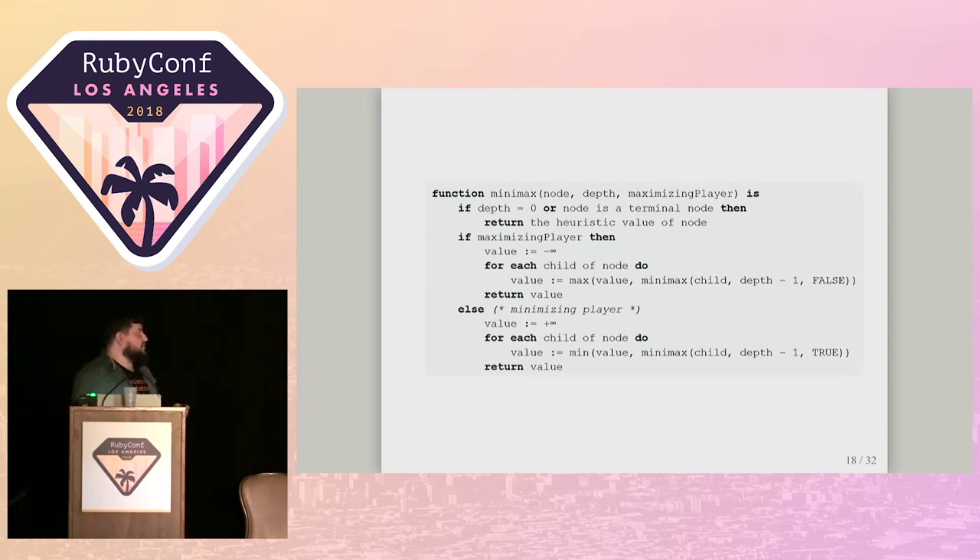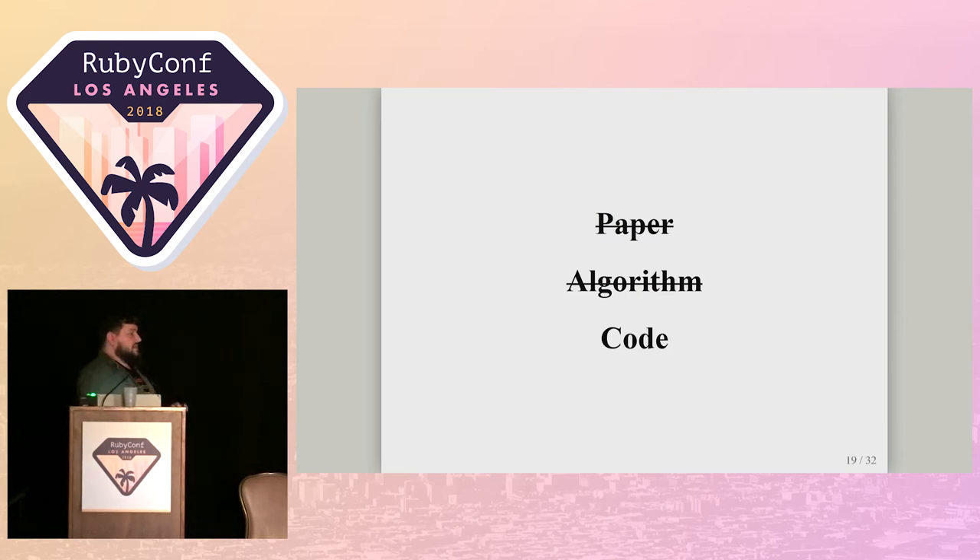To walk through it one more time: we call the function once with depth two as the minimizing player. We take the min of all recursive calls into the function as the maximizing player at depth one. As the maximizing player we recurse a third time, calculate the heuristic, return back out, and return our maximum to the minimizing player, who compares all those maxima together and takes the overall minimum. We're trying to get the minimum of our potential worst cases. We've now done the hard work — read the paper, understood the algorithm, and it's time to look at the code.